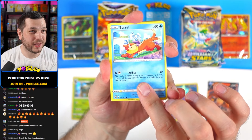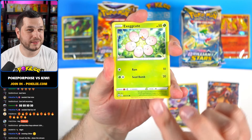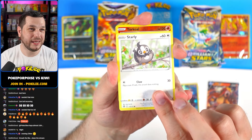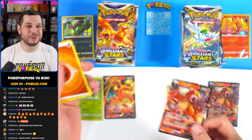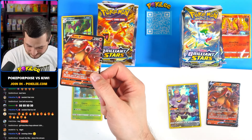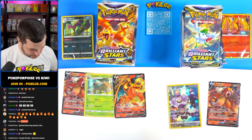Starting off with a Buizel, Gibble, Trapinch, Executute, Starly, Torquil Reverse - and we've doubled up on this side. Very nice. So the left side's definitely winning at this point.